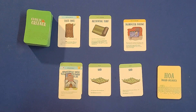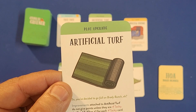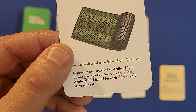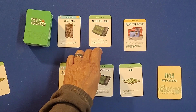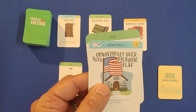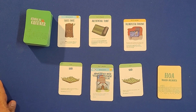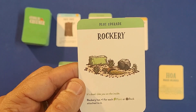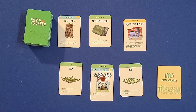Up next are the plot upgrades — cards that allow you to upgrade your plot. This one is artificial turf, which has some requirements on it. To play it, you simply remove the sod card and place the plot upgrade in its place. If there was already a card on that sod, you put it back onto the new plot. Here's another one called rockery, which also has its own rules.